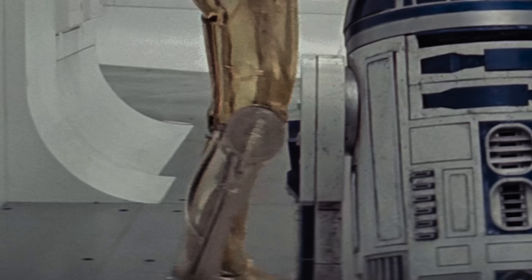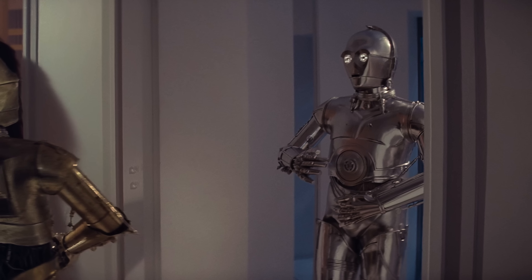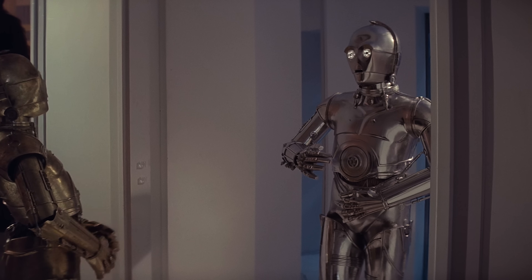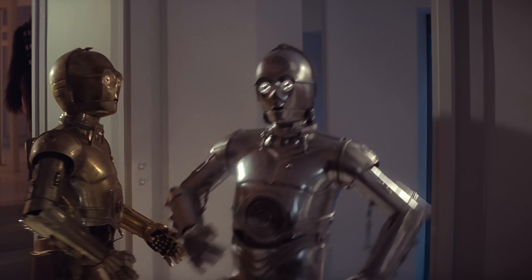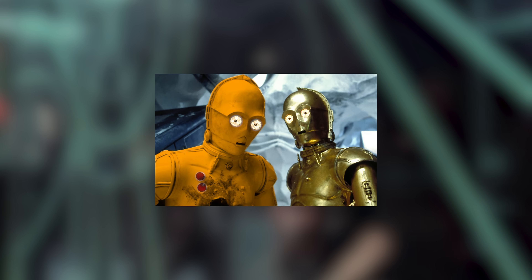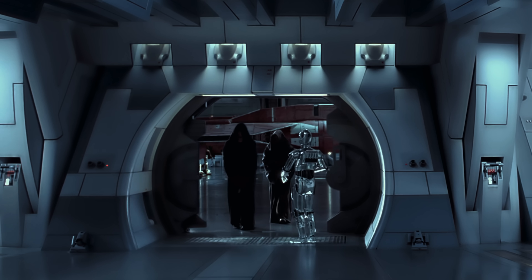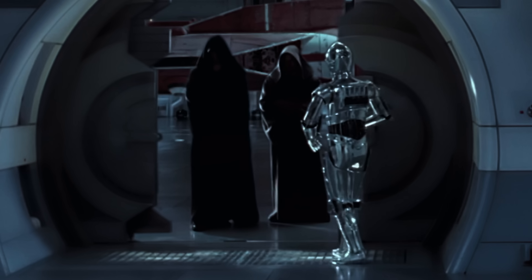C-3PO himself has a silver right leg. We see a white protocol droid on Hoth and a silver one on Bespin. These colours are completely meaningless. We know there are multiple options from the factory. It will be easy to have your 3PO painted or to buy customised plating.